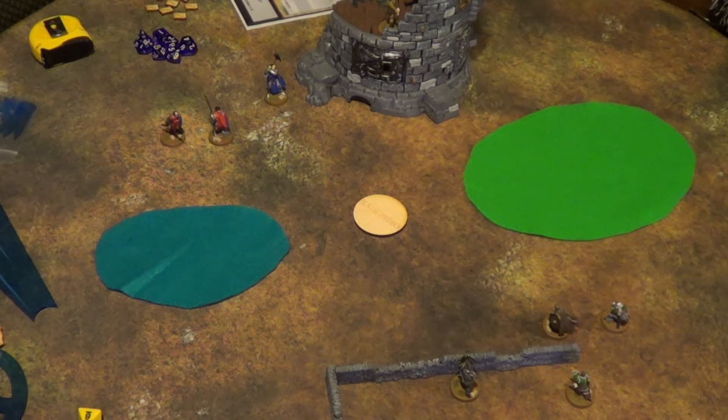Being a skirmish game, all models move individually. You're not going to need a huge selection — you start with 6 or 7 models and are capped at less than 20. 32mm means the normal height of a male human would be 32mm tall. It scales well with games like Warhammer, Kings of War, and Frostgrave.